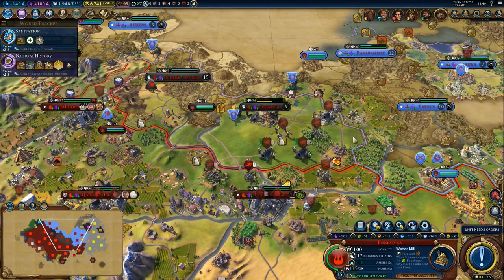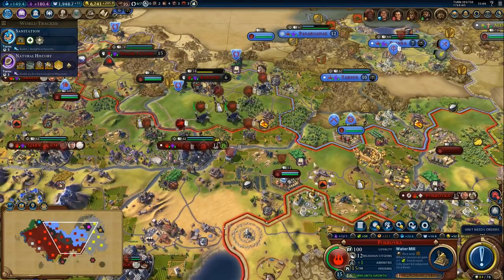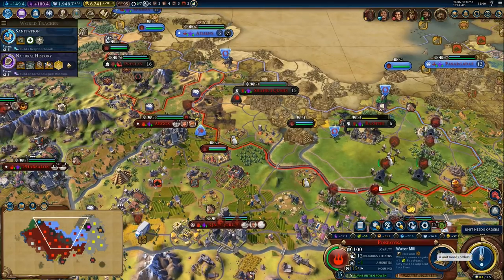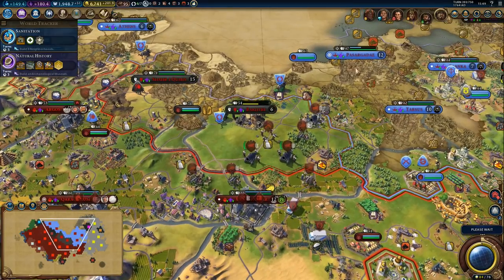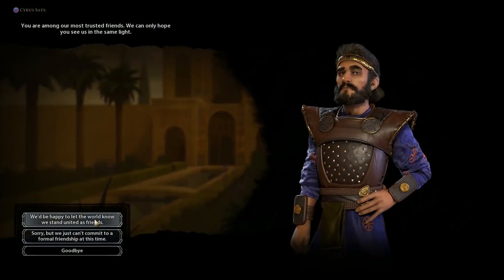Welcome back to some more Civilization 6. We got a free city to take and then we can go to war with Persia. I might not even bother taking both of them — it's just not necessary. We'll see. We will definitely take this one because we kind of need it in order to reach the Persian capital. Before we go to war with him...